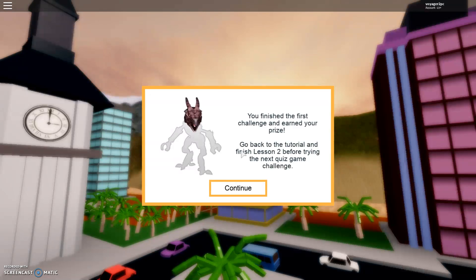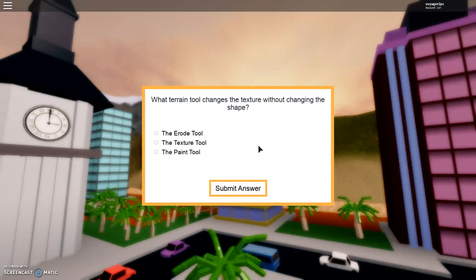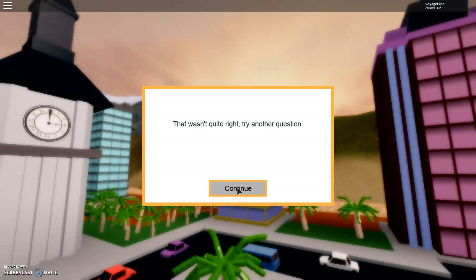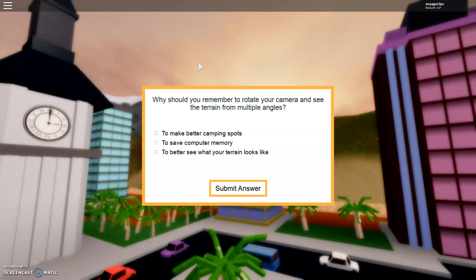You finished the first challenge and earned your prize! It says to go back to the tutorial and finish lesson two before trying the next quiz, but you don't need to — you can just do the actual game. Next question: what terrain tool changes the texture without changing the shape? I think it's the texture tool... that wasn't correct. What tab is the terrain tool on? I think it's the home tab — that is correct!